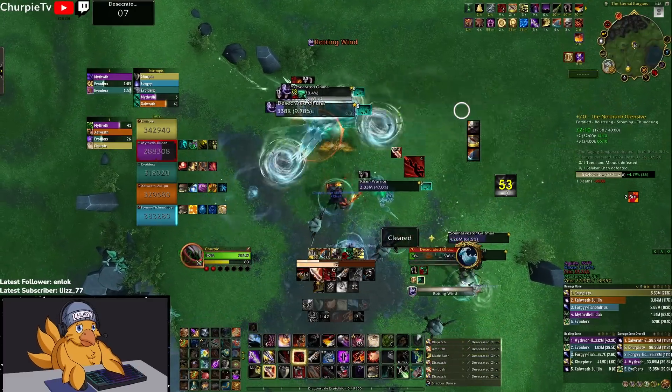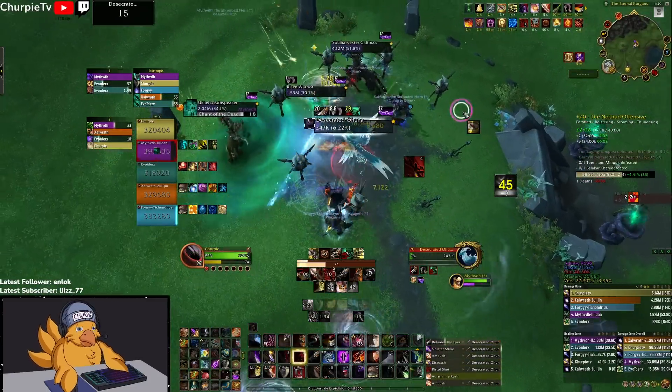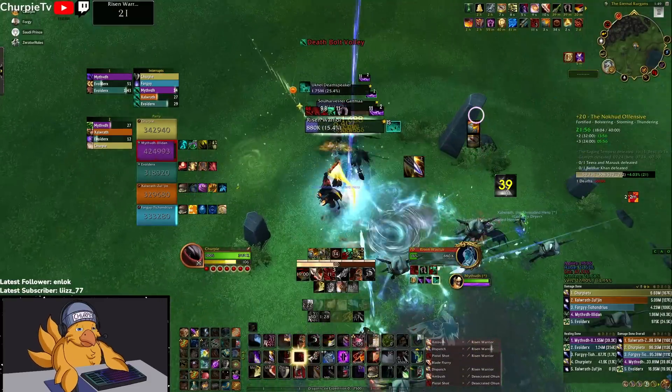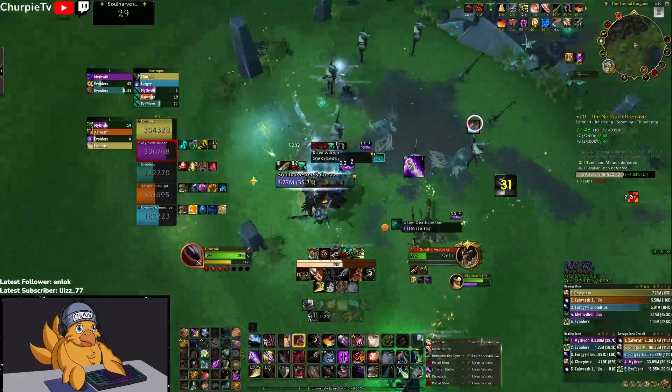When you get aggro, you can press Evasion. If you don't have Evasion up, you can Vanish. If you don't have Vanish up, you run and pray. You can also drop a Kidney on the mob so you're not getting attacked by it — that's one more way to stay alive when you pull aggro.